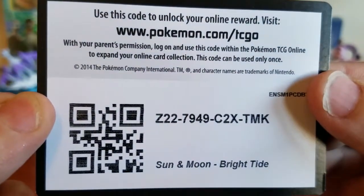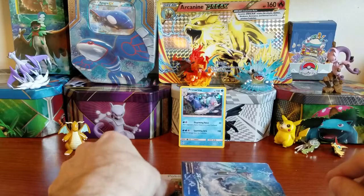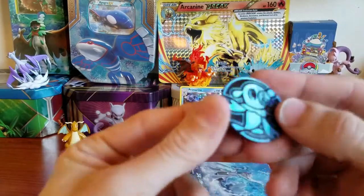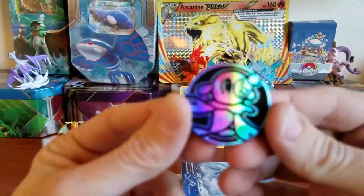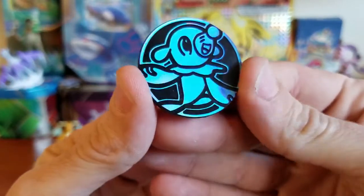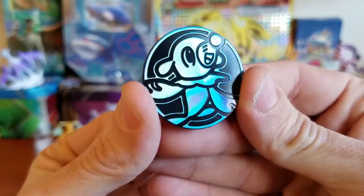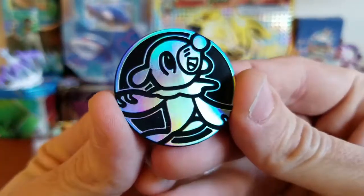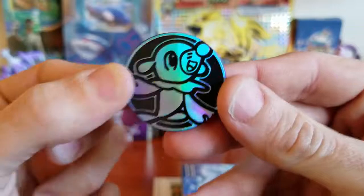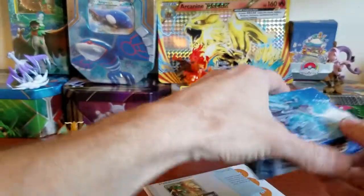We also get a code card, which I will be giving to you guys — here you go, Sun and Moon Bright Tide Theme Deck. If you're able to snag that code, let me know in the comments if any of those cards work for you in TCG Online. Next up we got the Popplio coin, and honestly this might be my favorite part. I love Popplio — he's probably my favorite of the water starters right now.